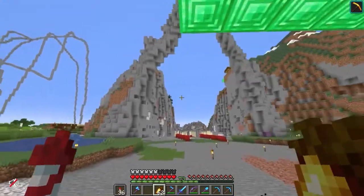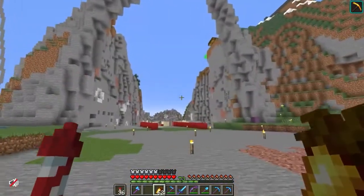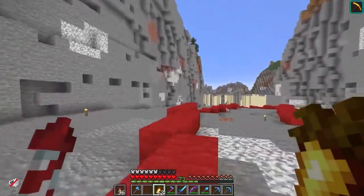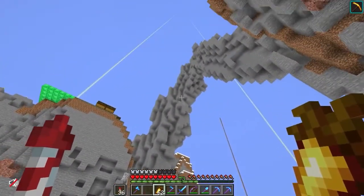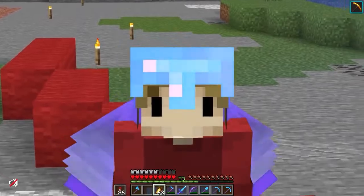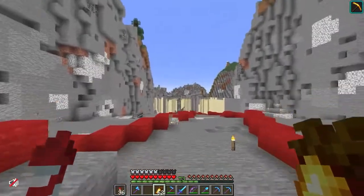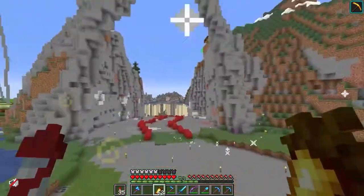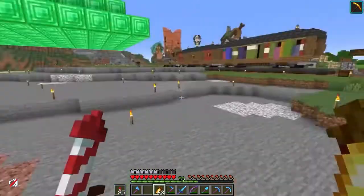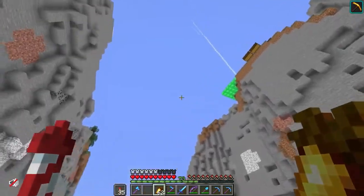Last up today we have Grian, who is working on a very interesting idea built into an artificial mountain he's currently constructing. His base is actually going to end up connecting to Mumbo's later on in the series, and this whole area is going to look sort of like Diagon Alley from Harry Potter — filled with shops and different things throughout the sides of the cave running through this area. It's a very interesting idea and he's done a very similar theme to Mumbo Jumbo's build, which makes a lot of sense considering their bases are going to be connected.